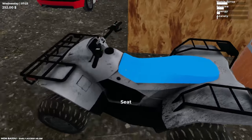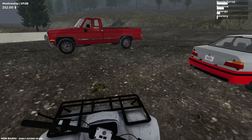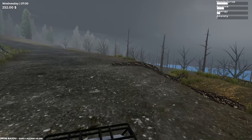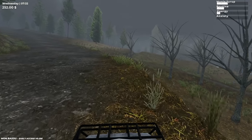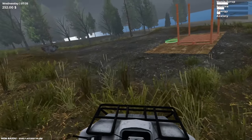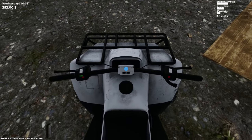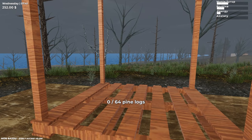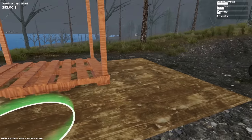I was looking around and I spotted something in the distance — I think it's the sugar shack. On our sheet it says to build the sugar shack, and this thing right here says 'place pine logs here to build.' So we need to bring 64 pine logs over here in order to build the structure.